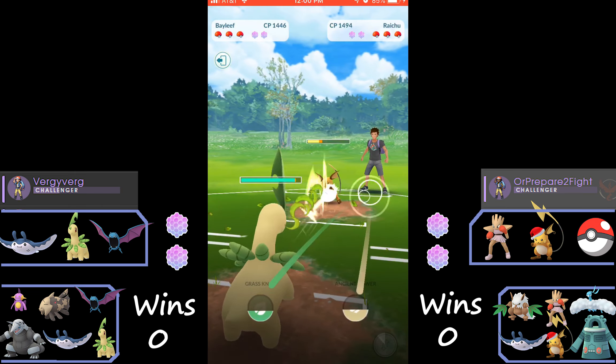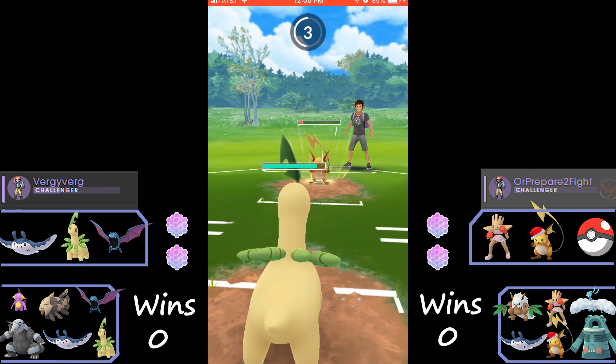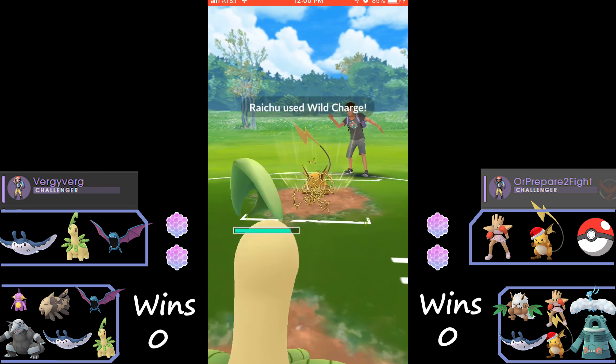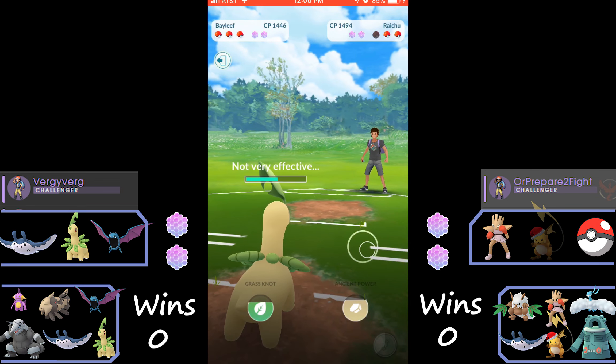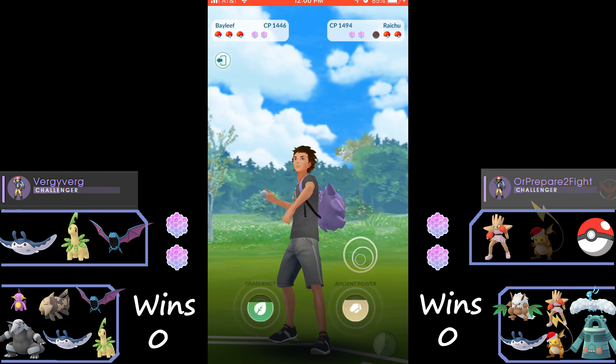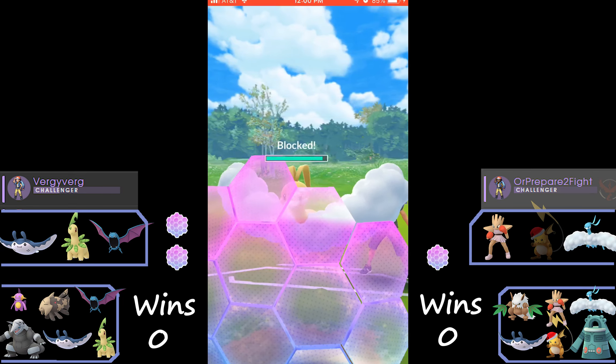They have a unique team of Shifty, Altaria, Bronzong, Raichu, Mantine, and Hitmonchan. We start out Golbat versus their Hitmonchan, which is a really good matchup for us. Then they swap into Raichu and we swiftly swap into Bayleef.